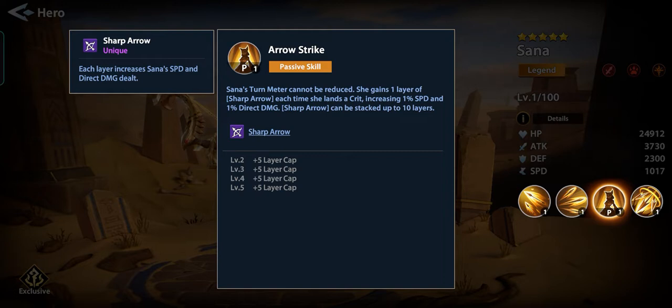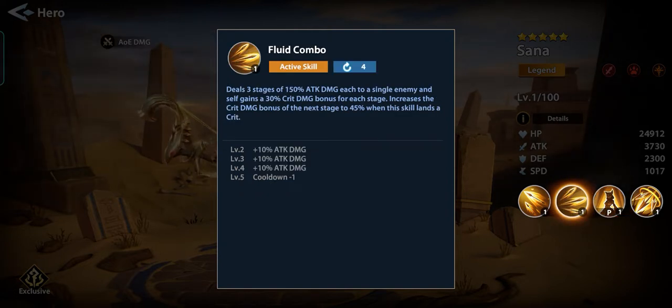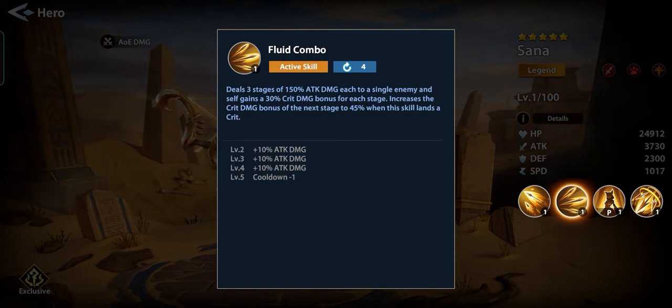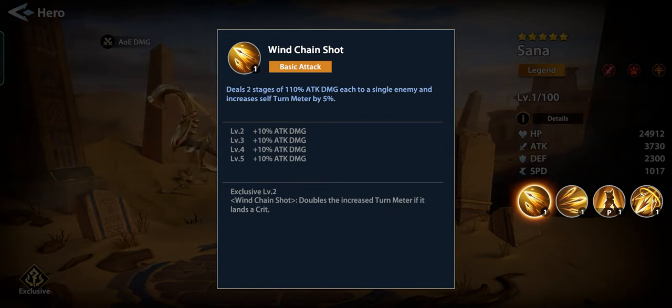Passive: Fluid Combo deals three stages of 150% attack damage each to a single enemy, and self gains a crit damage bonus for each stage, increasing the crit damage bonus of the next stage by 45% when this skill lands a crit. That's good, but for me it's actually kind of lacking a little bit.